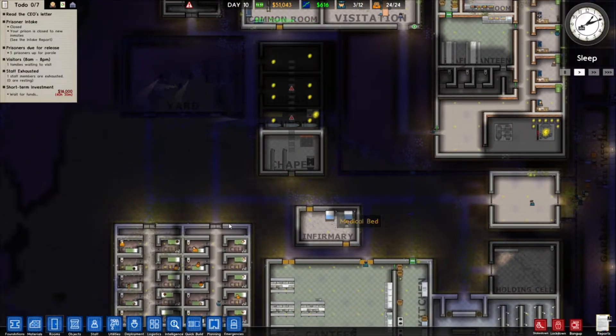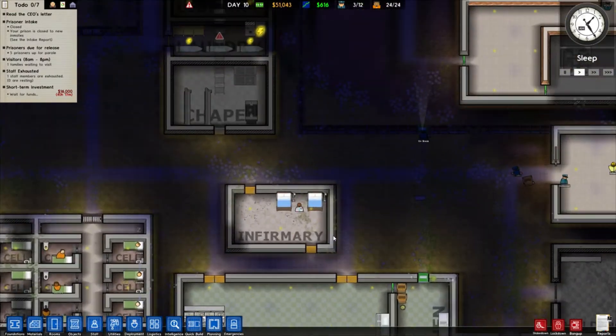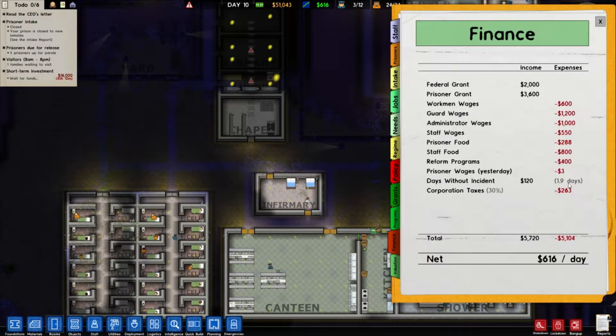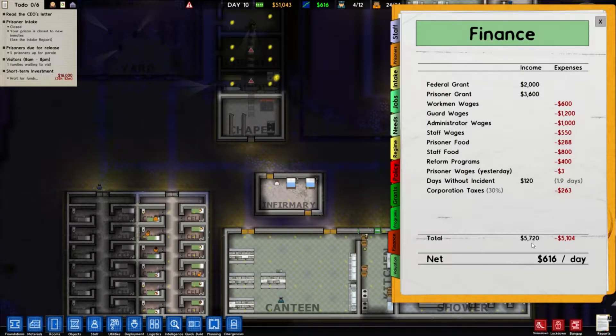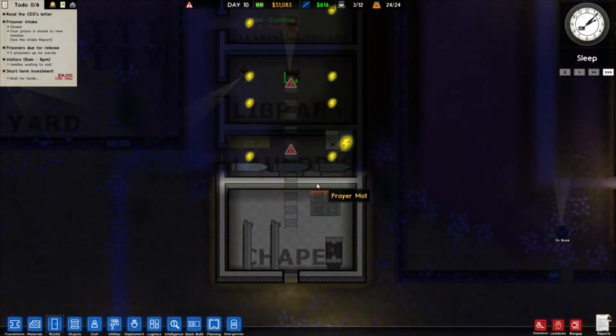Right now the workers are busy and the inmates are inside. The cash flow is actually still not bad. Let's see — in finance, we make a total of $5,720 a day and we spend $5,104. So I guess that's not bad. I think we could go ahead and do a tax relief, but we really don't pay that much in taxes right now. You will save $1,500 tax per $10,000 of daily profit, and we aren't even making $10,000 daily profit yet. We will very soon, I think. At least I hope so.